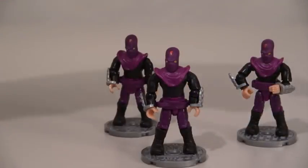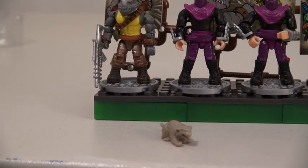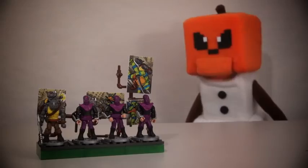It's so cool that this set comes with three foot soldiers! And this also comes with a display piece that they can stand on! Cool! And it also comes with a little rat — look at that little Mr. Splinter! And just look at all these pictures with the pipes! Cool! Those villains look simply marvelous!